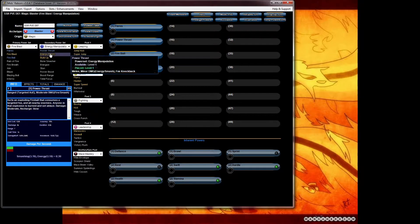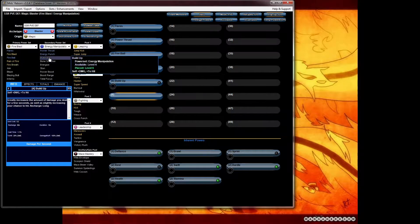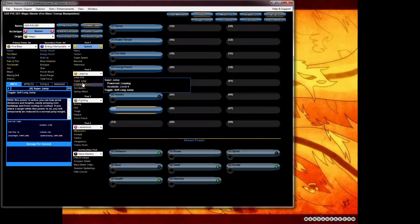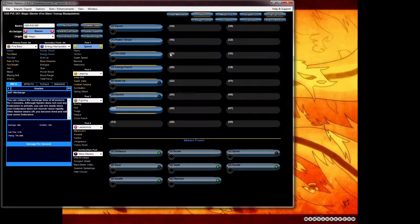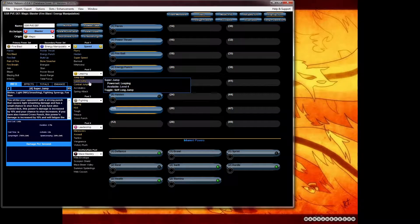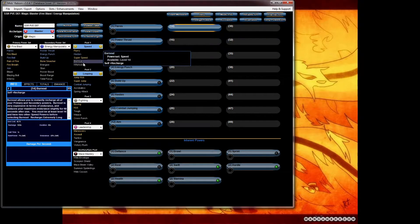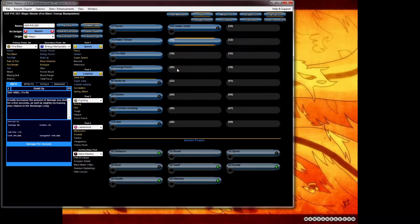I tend to pick some good attacks at the beginning — energy punch, buildup. One of the things I normally like to pick between levels 6 and 12 is hasten. I'm all about the speed, and also combat jumping anywhere between levels 6 through 14. So combat jumping. I'm a big fan of aim — some people don't take it, but I definitely will. First travel power is usually super jump compared to super speed. Super speed is great; I usually take that by around level 20.